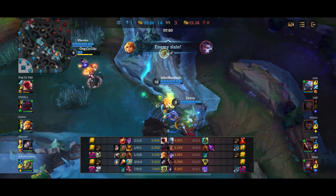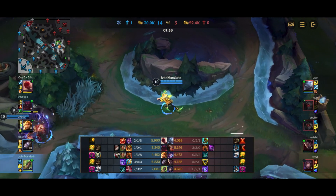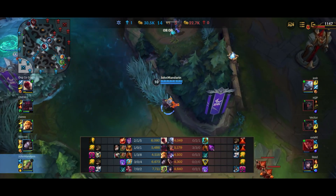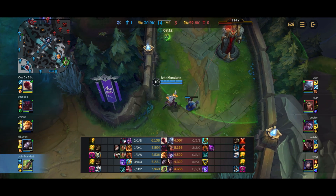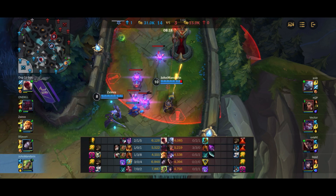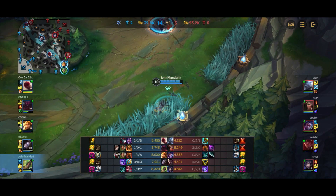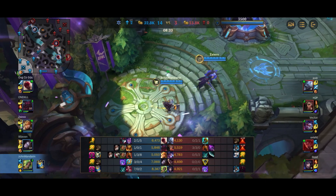We go in with our ult and get 2 more kills. There's another low HP target — Ahri — but I realize I can't reach her so I just hit back and farm some minions. I could have gone for the Gromp to deny the enemy, but I decided it was more important to push in, get the minions, and see if I can get the tower. Getting this tower is really important because we're so fed at 7-0-2 — we want to be able to rotate around the map and translate our lead.